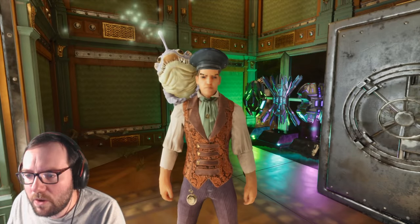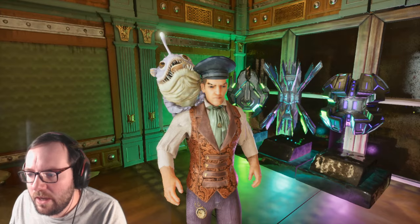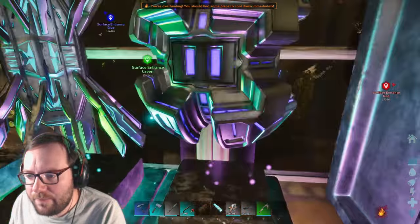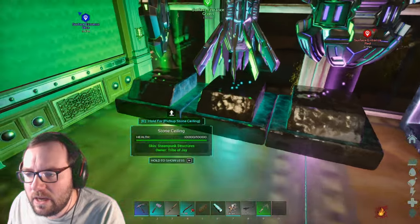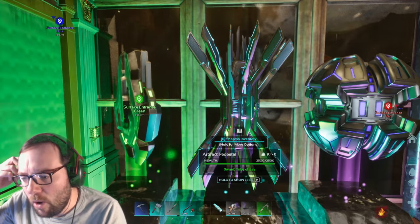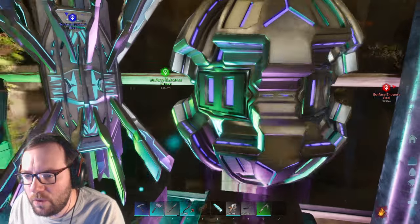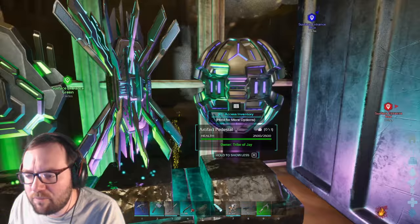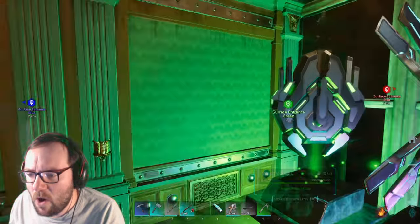Welcome back to another episode of ARK Aberration Ascended. Last we left off we got the artifact of the stalker, which is the last artifact needed to fight the Rockwell boss. We're not going to do that just yet, but we will soon. There's still some stuff I'd like to do first - I need to prep up an army, either an army of spinos or an army of rock drakes.